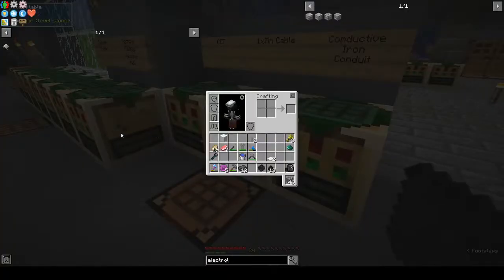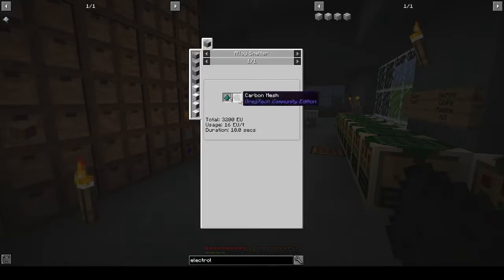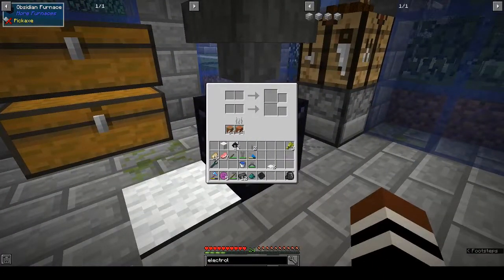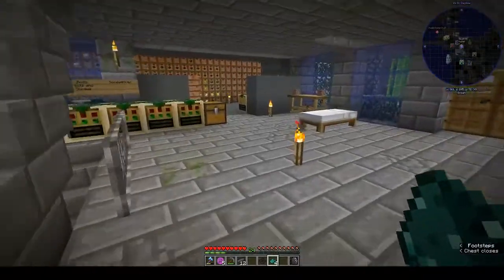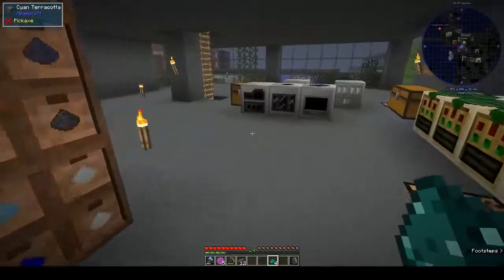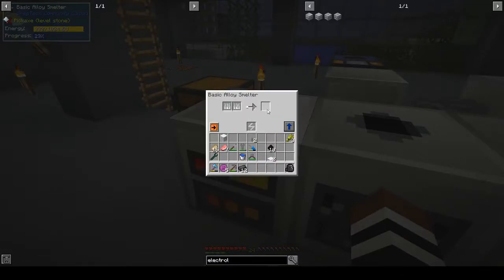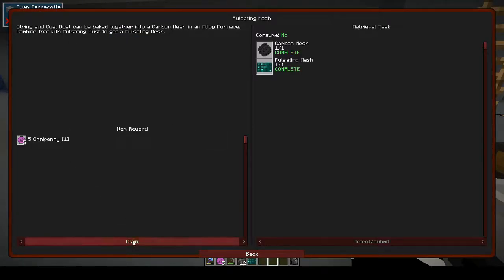We already have one pulsating dust so we only need to smelt three more urbanite dust. Then we put the carbon mesh — four string and one coal dust — into the alloy smelter, and the pulsating mesh is pulsating dust combined with carbon mesh. Done — collected our omnipennies.